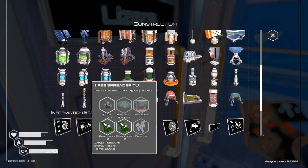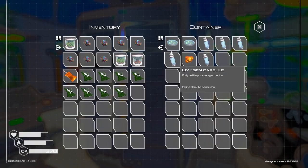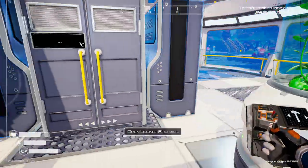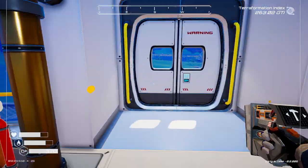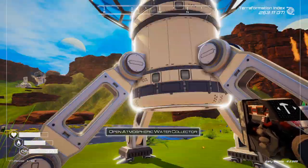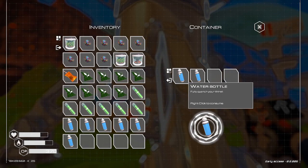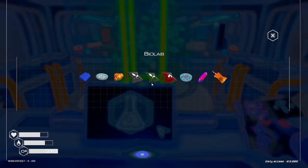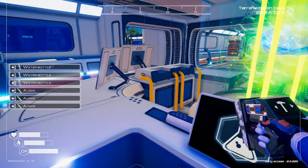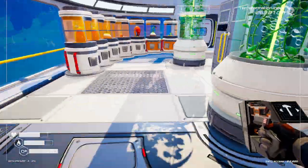We need four bacteria and we don't have four — we're going to have to make some. I think we have two. We'll figure out how many we can make. We just need that much water. Should have grabbed that bacteria first, but there we go.